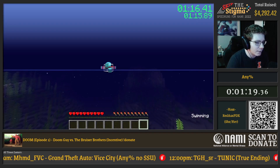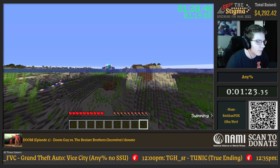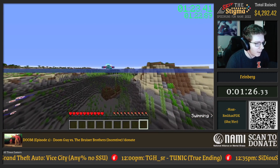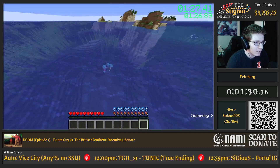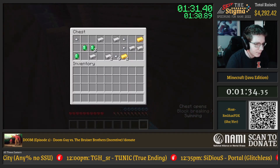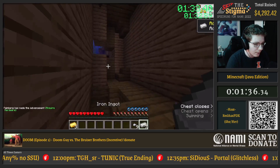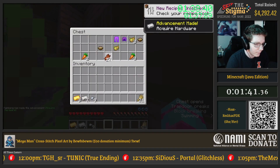Before you either had to kill enough endermen to get pearls for your eyes of ender, or you had to trade with the villager — which are both fast — but bastions are just too fast. And along with that, we can use these ocean structures, shipwrecks and buried treasures. This run we're going to use a shipwreck, and we have enough gear to just let us get in the nether quickly without having to mine for anything.